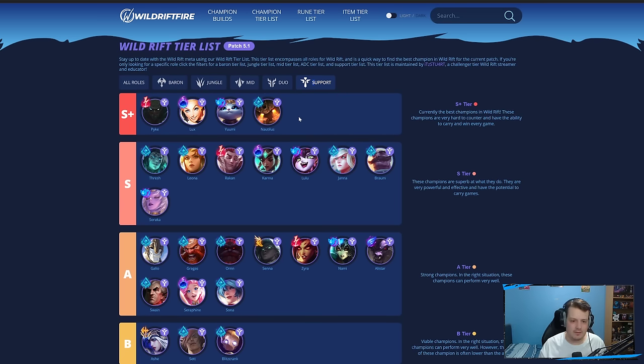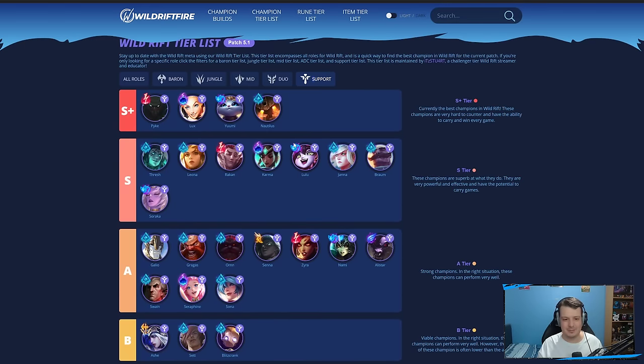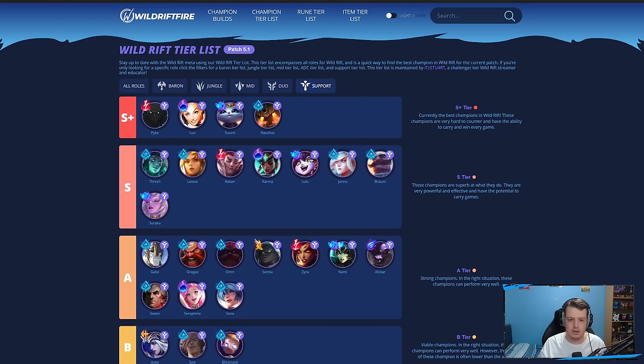Finally, we have support — the last role. Support tier list: S-plus tier — I've moved Nautilus up into S-plus. I think Nautilus is one of the best tanks right now, and I don't think any other tank is really stronger than Nautilus at the moment.